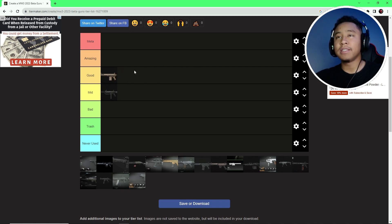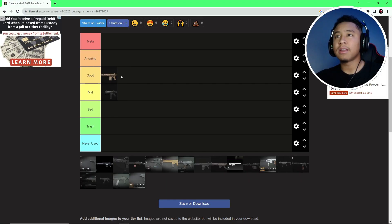Next we got the BAS-B. This thing was actually pretty good — I won't put it in amazing, mainly due to the recoil. It had like 20 bullets at the start when you're first leveling up at level zero, which is fine. I'll just say it's a good gun, because I was definitely hitting people better with a certain weapon you'll see later.